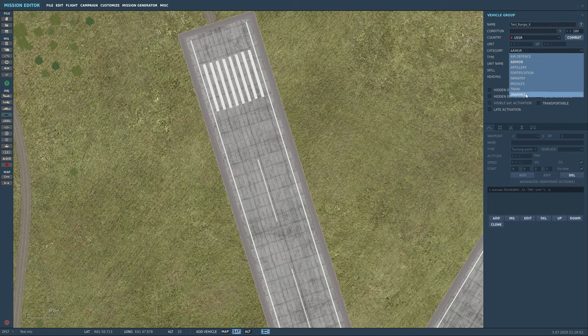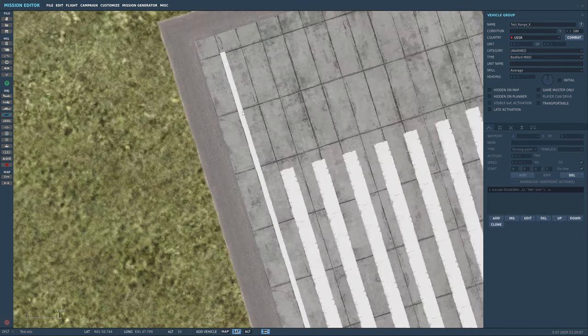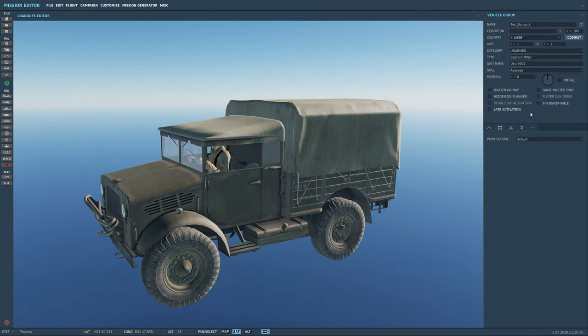Whether you want to use gun runs or practice with a helicopter using machine guns, there's only so much a helicopter can take out. So I'm going to drop a group here, and you can come to the loadout menu — that icon here — to see your options. These are all unarmed ground units.